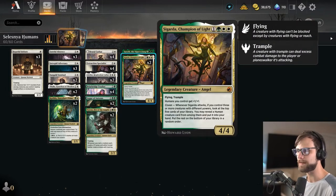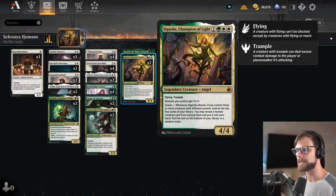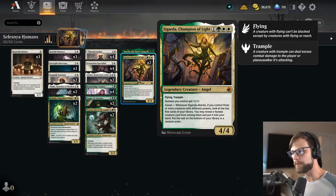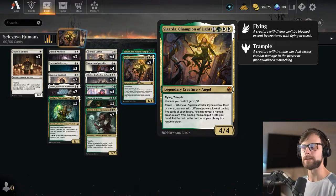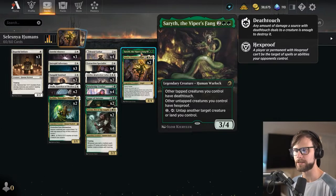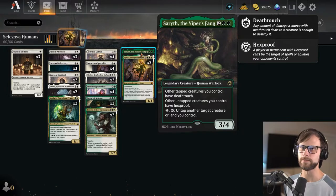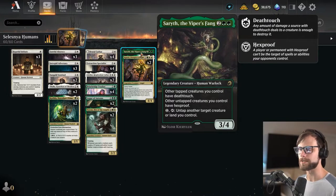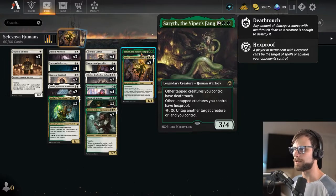We have sitting at the top two copies of Sigarda, Champion of Light — obviously a powerhouse card for the deck, but you don't want more than one on the field at any given time. This does help you push forward and refill your hand, which is really important because it's very easy to run out. We also have Serith, which is going to hopefully be more of a protection element to the deck. It also gives a lot of our lower ground creatures some long-term value in the attacking step because as they're tapped, they do have Deathtouch.